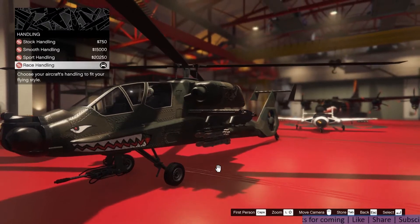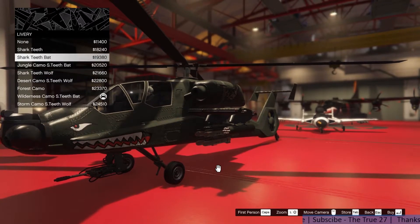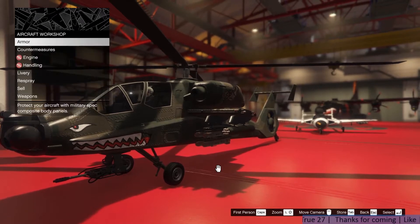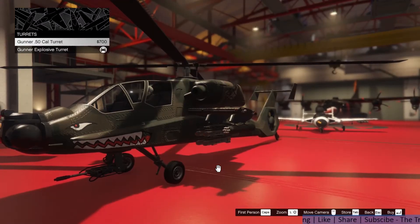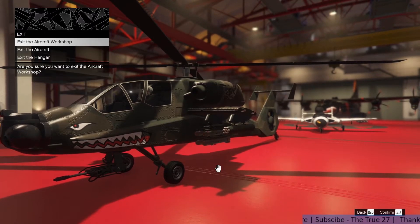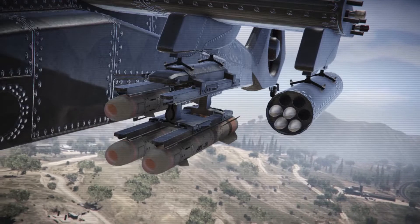The customizations are pretty similar to the other aircraft in the hangar. We get armor, countermeasure, engine, handling, liveries, respray, and weapon upgrades. In the weapon upgrades, you get to upgrade the bombs and the front turret — you get a .50 cal with explosive rounds. That's pretty much it.